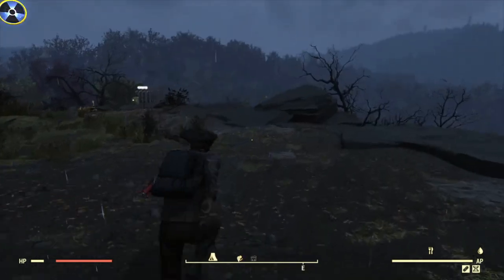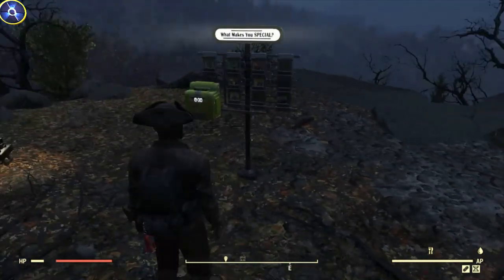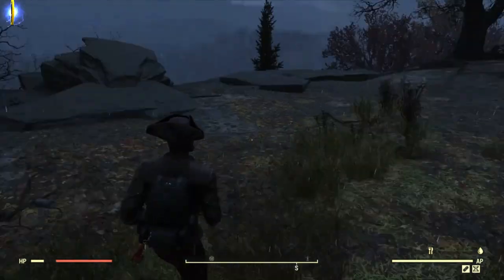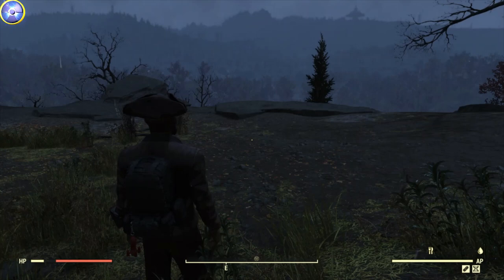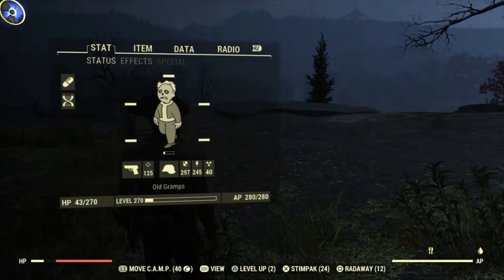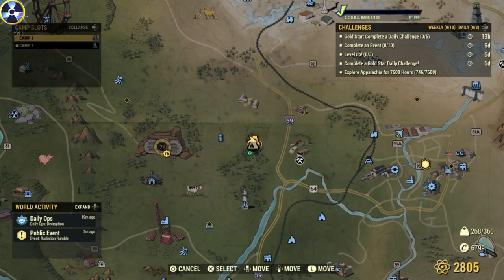And you can then build again wherever you want on the server on the map. That's all you've got to do. It's absolutely brilliant. I love this new feature on Fallout. I've already built that very quickly just to show you. And you can very easily just quickly go back and lock up your old base. Check out how easy this is, how quick it happens. No glitches. Absolutely brilliant.